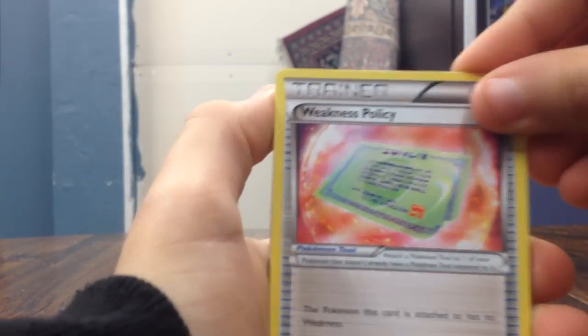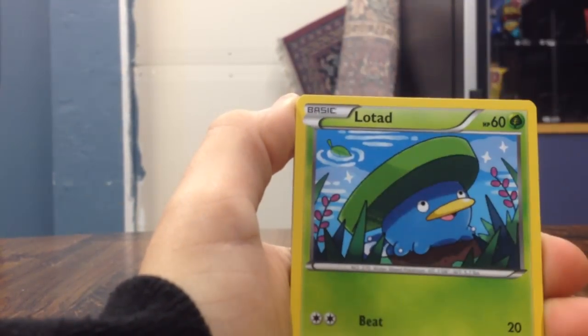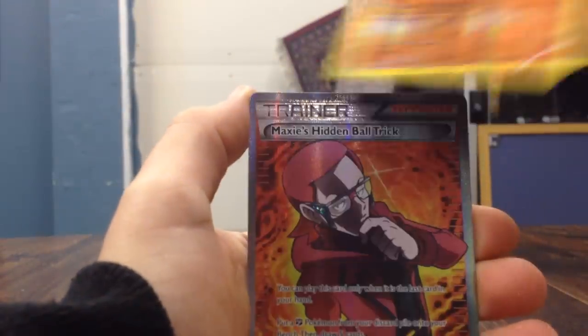Third card. I think it just came out a few days ago. So we got Leakness Palsy, Maxid and Baltric, Rhydon, Spheal, Lotad, Bidoof, Staryu, VoliBeat, Drilber, and a full art Maxi's Hidden Ball.